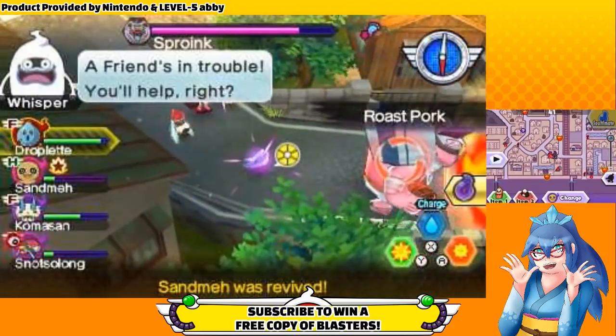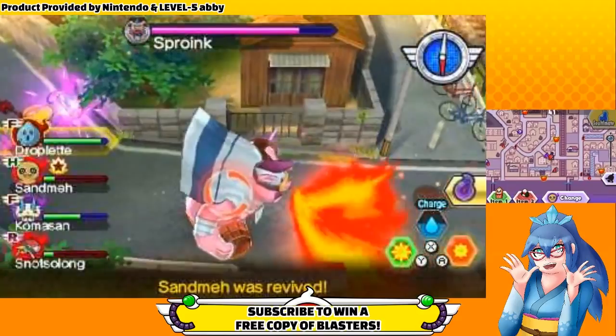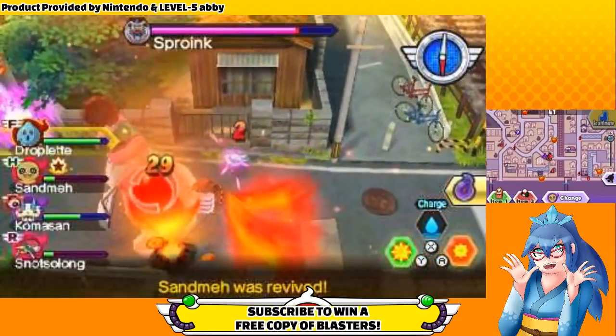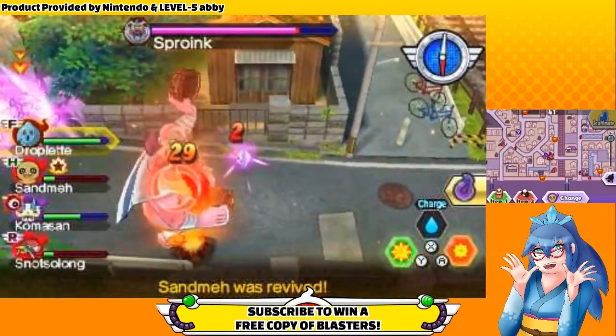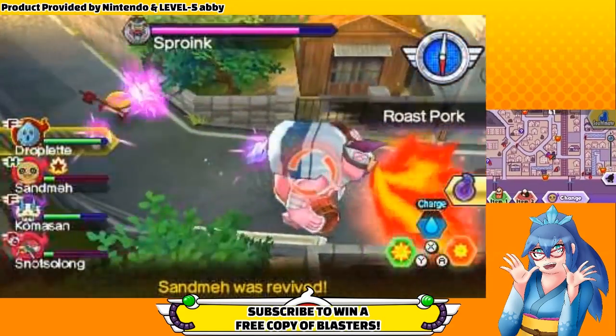If you're having trouble against Roast Pork, don't forget that it's Fire Element. Both Jibanyan and Komasan are Fire Element, and it's pretty likely you're using at least one of them. Yo-Kai resist the element that they are, so swap to one of them and just tank the Roast Pork if you can't avoid it.